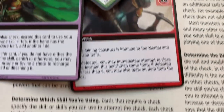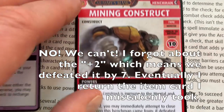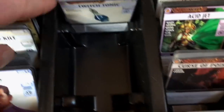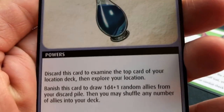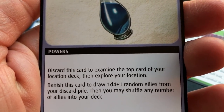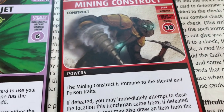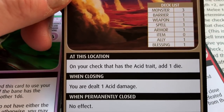We rolled 15, so we have defeated the construct. We defeated it by less than six so we can get an item from the box — that's awesome. We're going to draw an item from the box randomly. We're going to get a Twitch Tonic — an alchemical liquid. Discard this card to examine the top card of your location deck then explore. Banish it to draw some allies from your discard pile. Pretty good — I'd probably save it. Now we're going to attempt to close this location.